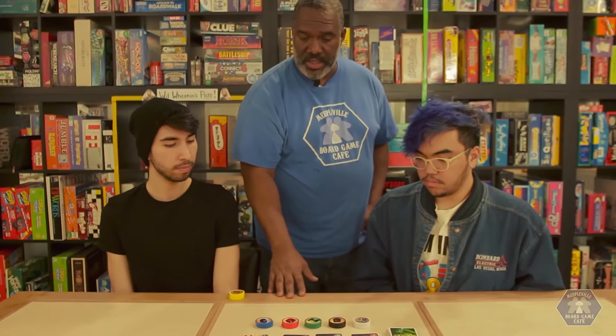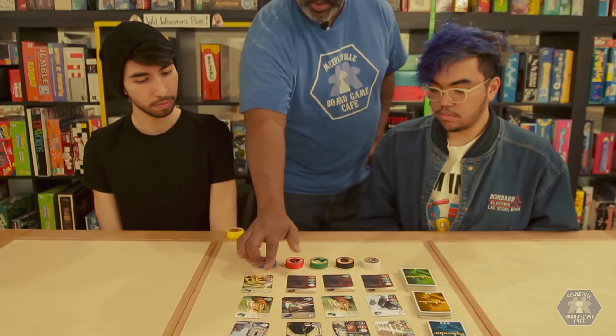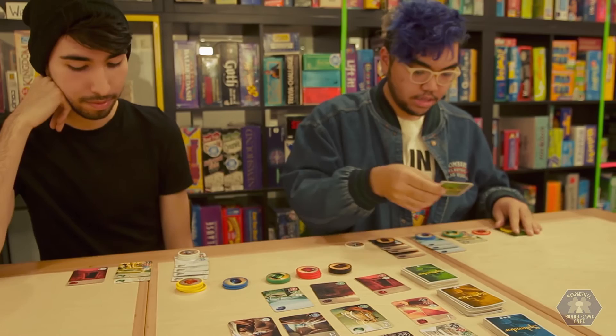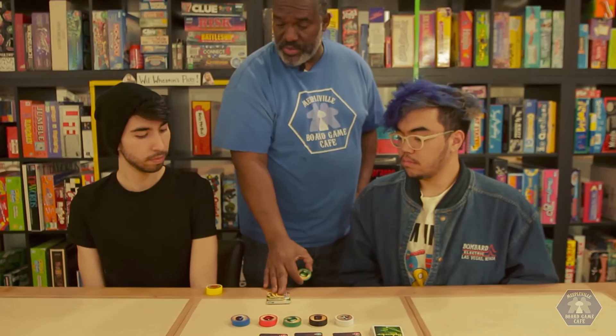The second thing you can do is purchase a card. Purchasing a card is very simply paying its required resources. For instance, this one requires a white, a blue, a red, and a black. Once you acquire that and it comes to your side, you now have a permanent green chip as part of your resource. This could be used as the cost for other cards — it never goes away, stays with you for the entire game.